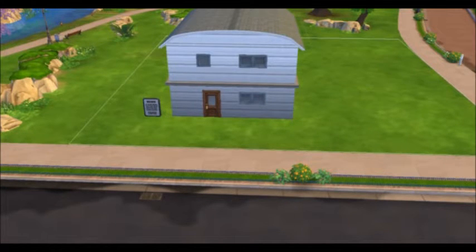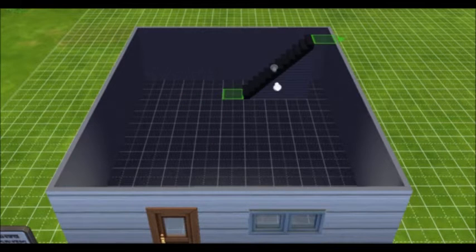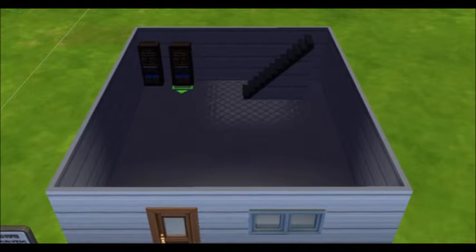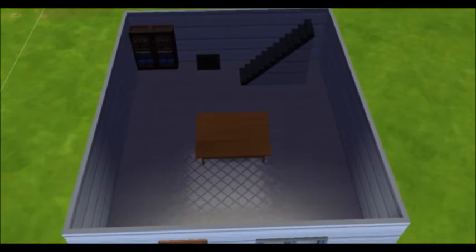After that it's time to create the interior so it looks like this image from the game. First we'll add the stairs, walls, and floors. Then we'll place the bookshelves and the old dinosaur TV. Next is the giant table in the middle of the room.